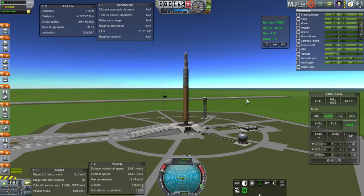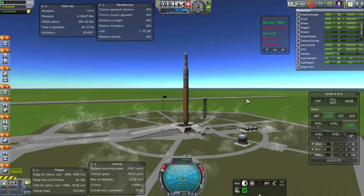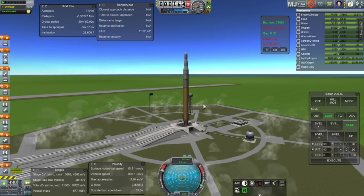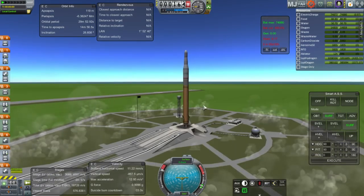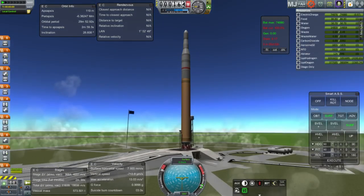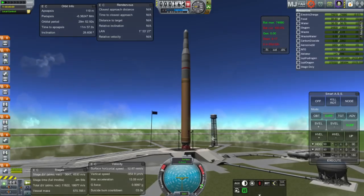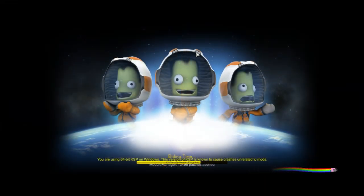The four SSMEs ignited for launch — but the engines got caught on the launch pad. The rocket was sitting a little low and caught itself on the pad, and there were no launch clamps that had been unstaged. I tried to revert to the VAB, but unfortunately the game crashed. It had been crashing a lot during this session, so I decided to try something completely different.